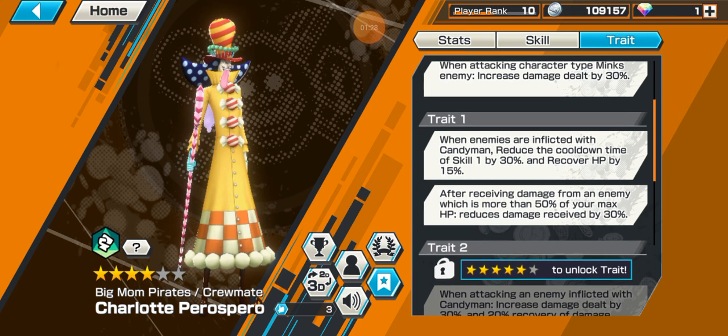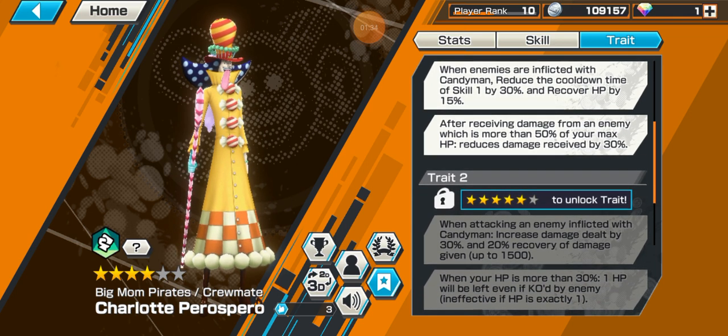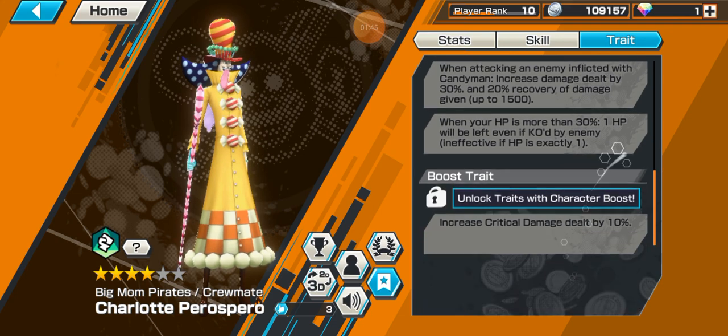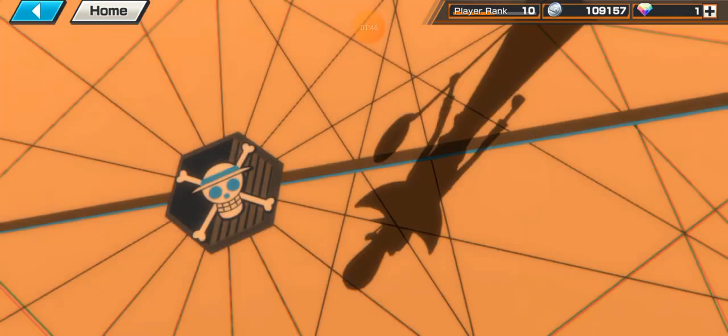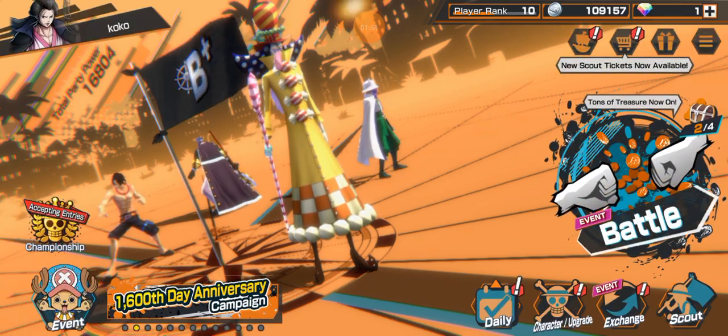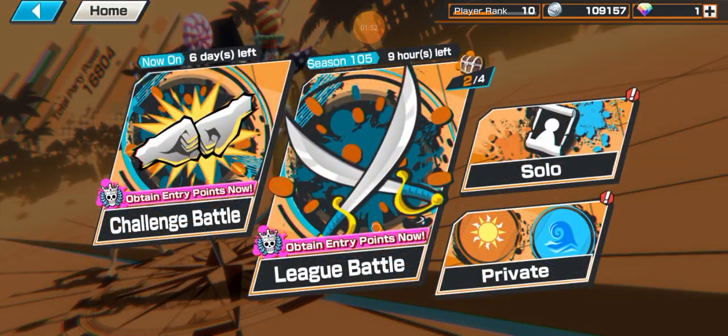When attacking character type, increases damage dealt by 30%, which is actually the best. When enemies are inflicted with Candy Man, reduce the cooldown time of skill by 30 and recover HP by 15. After receiving damage from an enemy which is more than 50% of your max HP, reduces damage received by 30. When attacking an enemy inflicted with Candy Man, increases damage — you can win, guys. But I don't have this yet; I have to do a press battle one more time and I will have those traits. Let's go into our game.